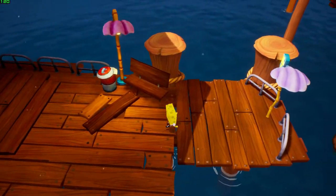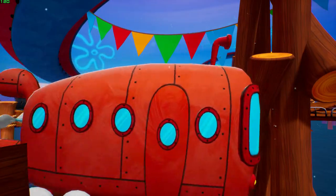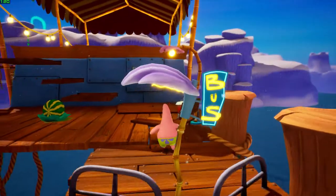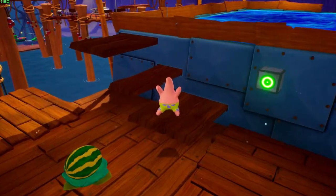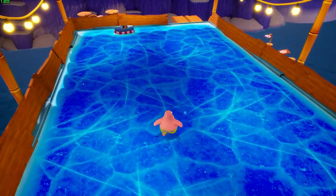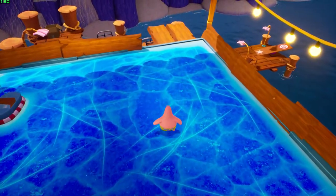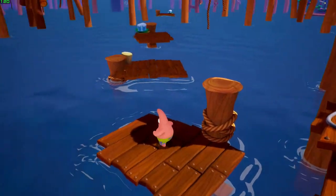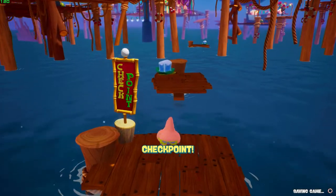In order to get this golden spatula, first you're gonna need to be Patrick. Run over to this bus stop nearby. If you ran through this level around this corner, you shoot back to the beginning of this little world area. But you want to drop down right here to where this little plank is.